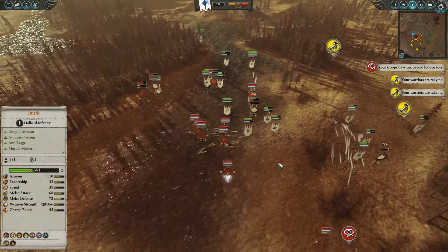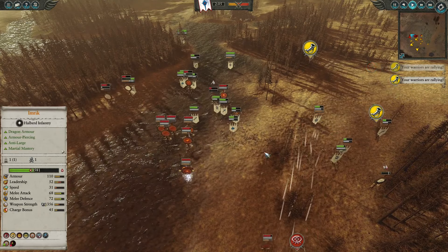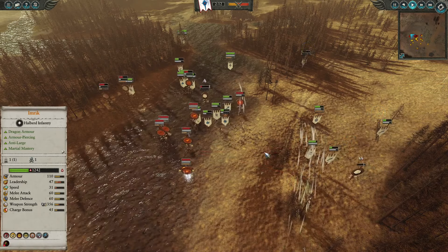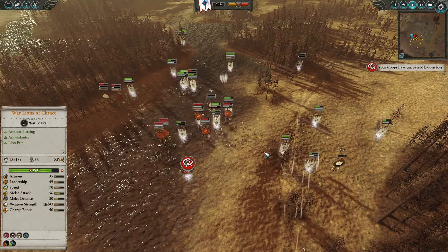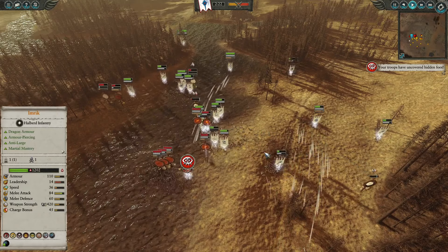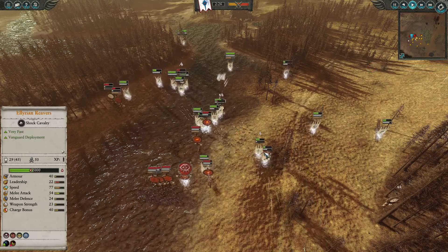With high shock damage, fear attribute lowering the leadership of opponents, and a rear charge penalty, a well-timed rear attack can easily break apart your opponent's infantry lines. On the downside, they are actually rather glass cannon. They can't really fight in prolonged engagements, especially when surrounded by infantry. They do not have the armor to tank the damage.